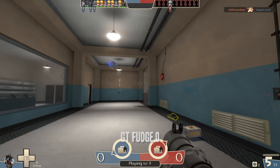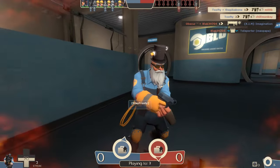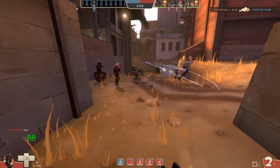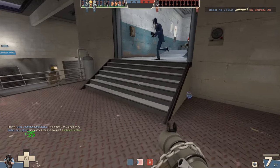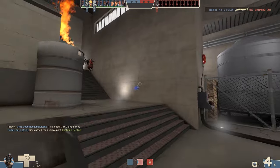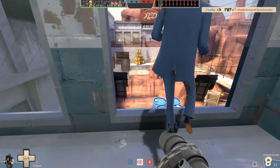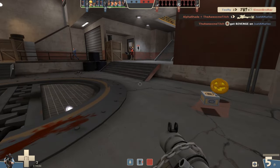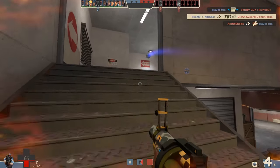Sometimes getting out of there is the best option. It's difficult knowing when that's right, but you gradually learn as you play. You need the means to do it - an escape route, enough health for a sticky jump, and so on. On Powerhouse, I'm sticky jumping and catch a glimpse of a Pyro. I've got a ledge to my left - a great escape route. I drop down, avoid the obvious staircase route, and get enough distance to take him out. In another example on the same map, I grab some ammo then simply jump away - from that distance the Pyro is much less of a threat. It's about being aware of your health and what options are open to you.